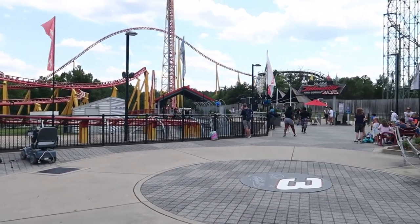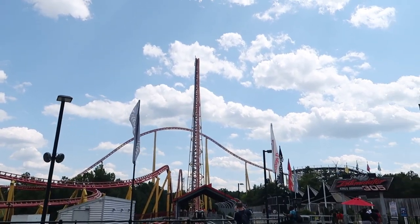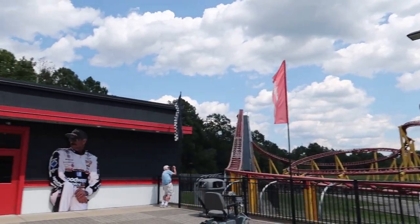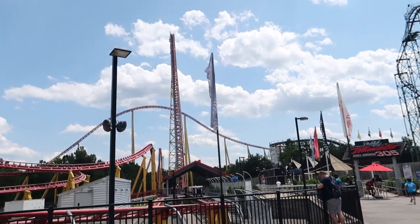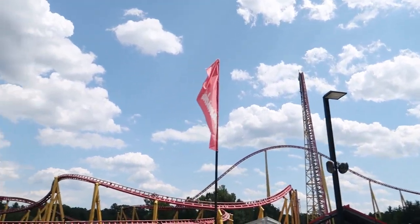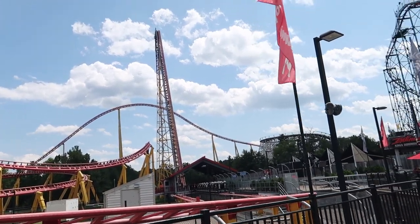The time has finally come — Intimidator 305. 305 feet tall, 300-foot drop. It looks absolutely insane off-ride, just look at it. One of the most intense roller coasters on earth. Are we going to black out? Probably. We'll let you know when we come off our ride on Intimidator 305.